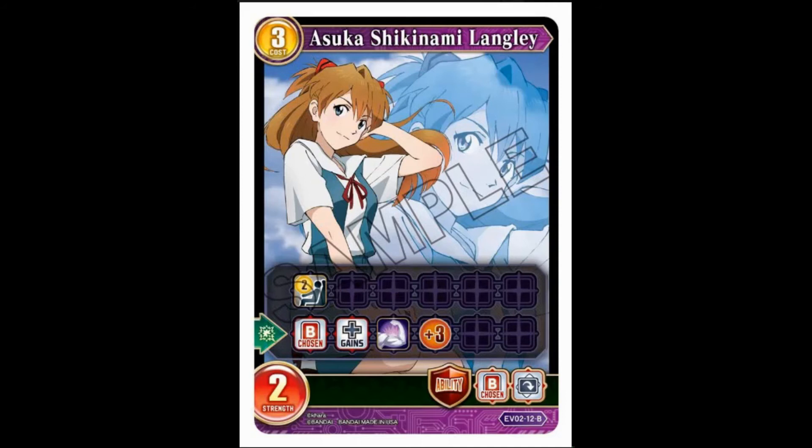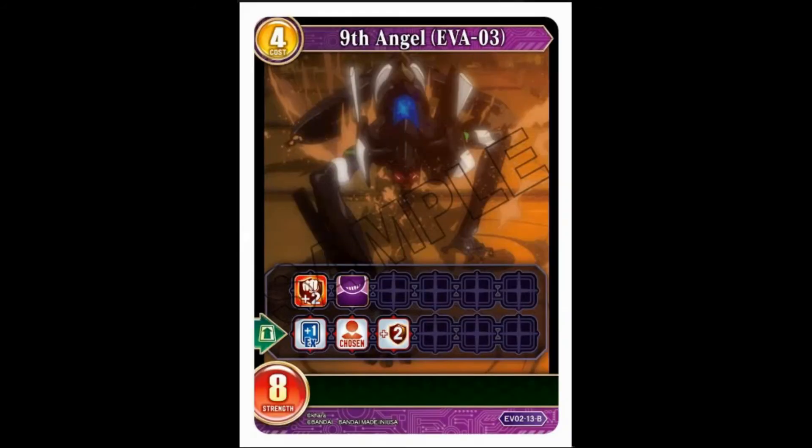The Ninth Angel Eva Unit Three: four cost, eight strength, triple breaker, taunt. When it comes out you get an EX card, but it gets two guardians. Last time one guardian was worth it because it was a five-for-three. This is an eight-for-four with triple breaker. Two guardians is pushing it — one was fine, two feels like a bit much. In red it was more tolerable; in this slower purple-blue deck it's a harder sell.